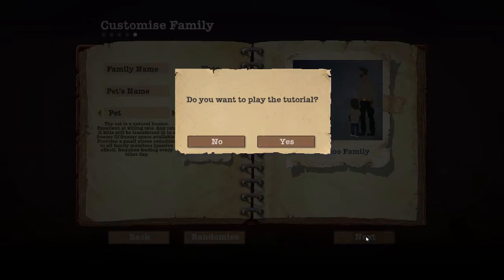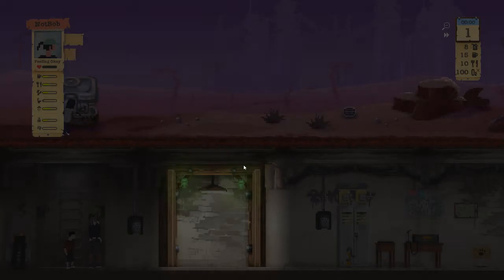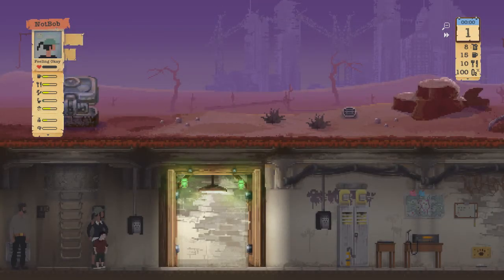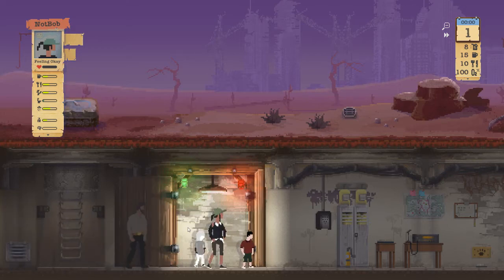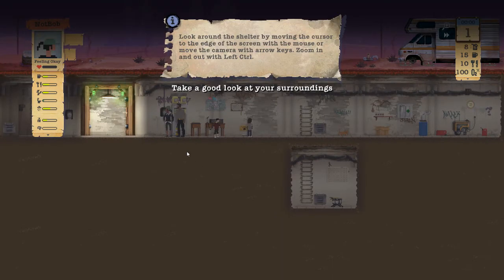Starting the tutorial! Loading tip: traveling through forests and mountains reduces a party's travel speed. Alright, let me move this screen up. Look around the shelter by moving the cursor to the edge of the screen or use arrow keys. Zoom in and out with left control or the mouse wheel.